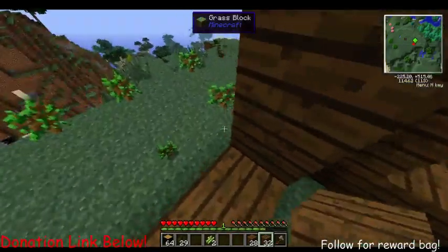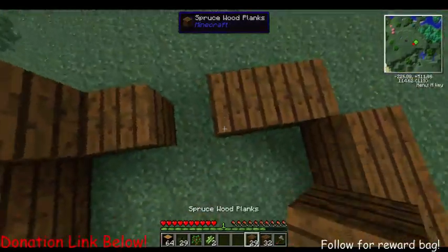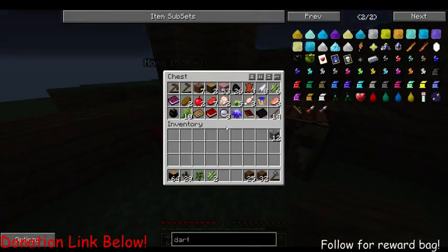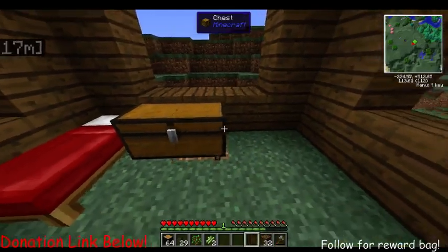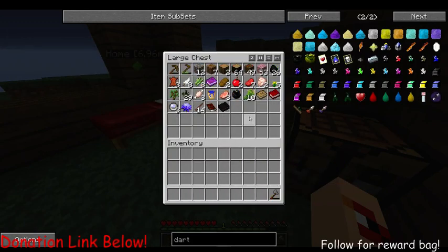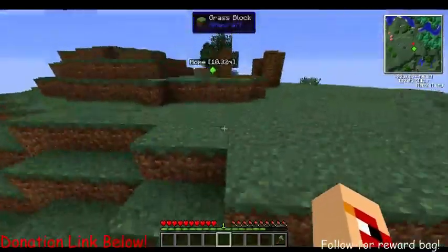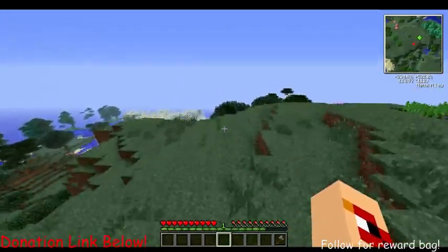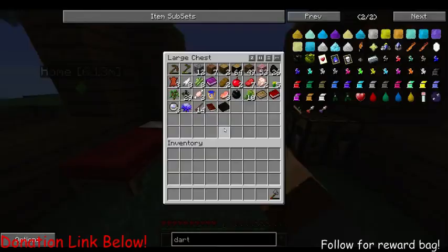I didn't leave a spot for a door — probably right here. Did I get any sand? No. I need that as the chest. Now I can fit everything in here. I need to plant sugar cane, and I also need sand. There's some sand down there. Is that a desert? Yes! Okay, I'm going to go collect a lot of sand so I never have to collect sand again.